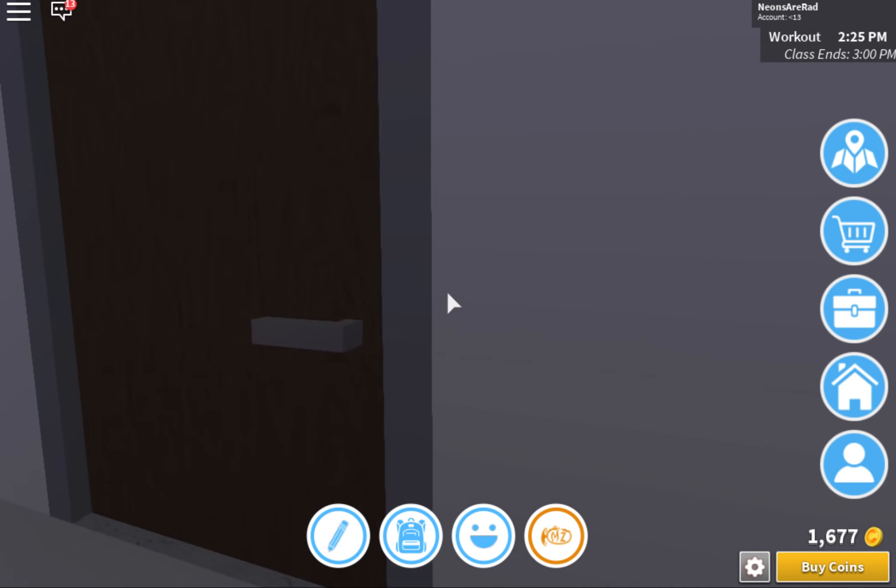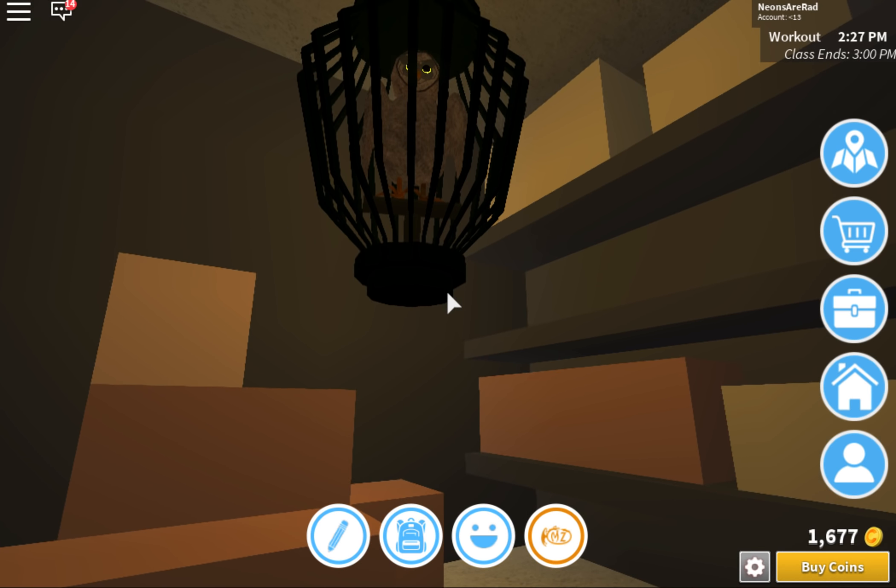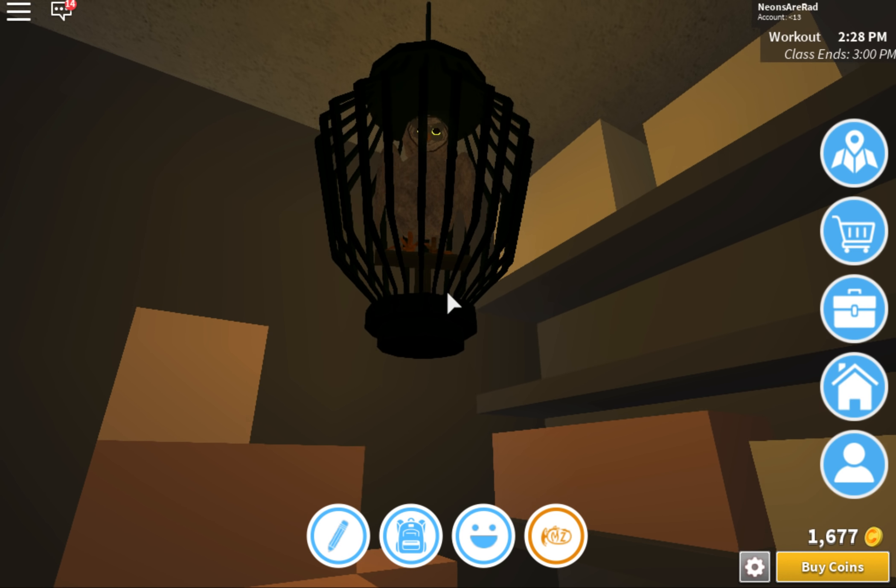Go down the stairs. Once you go down the stairs, turn right — there should be a janitor's closet. Head inside, and the Owl should be kept right up here. You can press E if you don't have it already to get it.